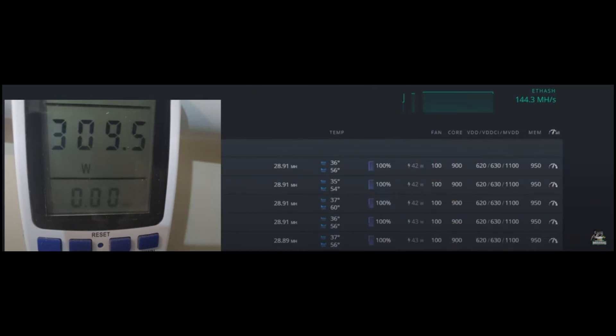Next up, Chump Change XD in HiveOS is getting 28.91 megahash across the majority of cards and 28.89 on the bottom — so about 28.9 megahash is a nice average. As for the watt meter, the total system draw with all five of these cards is 309.5 watts, which is pretty insane.